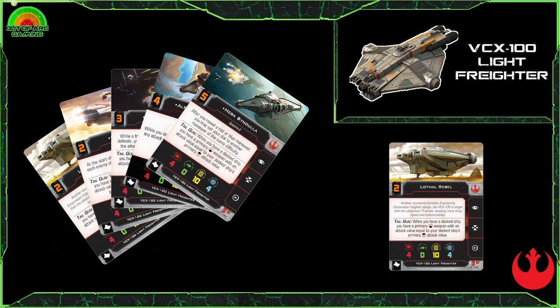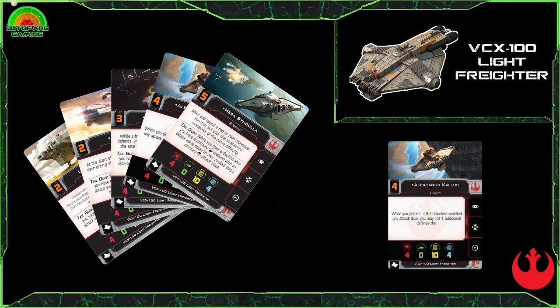There are five pilots for the Ghost including Hera, Kanan Jarrus, and Chopper, as you would expect from the Rebels TV series. The one we're going to look at today is Alexander Kallus, available in the Hot Shots and Aces pack — probably one of the best pilots on the Ghost. His ability: while you defend, if the attacker modified any attack dice, you may roll one additional defense die. This ability came up very handy in our three-Ghost game — quite good fun rolling evades for a Ghost.